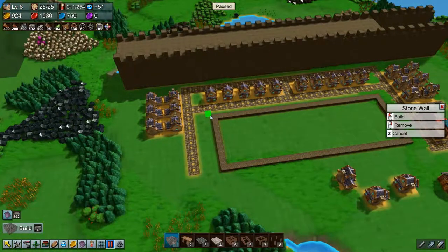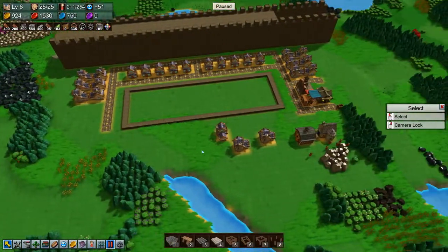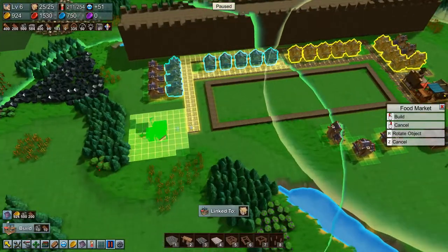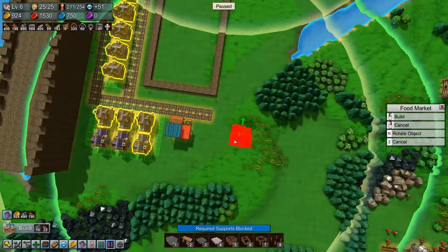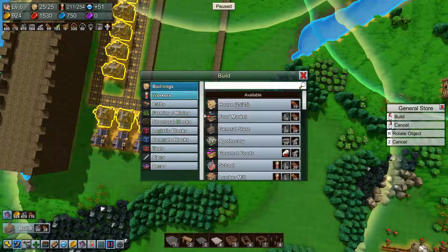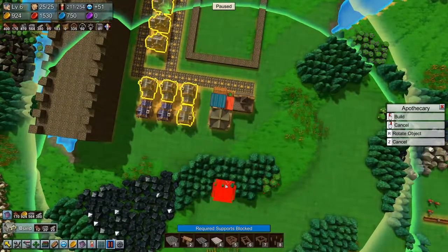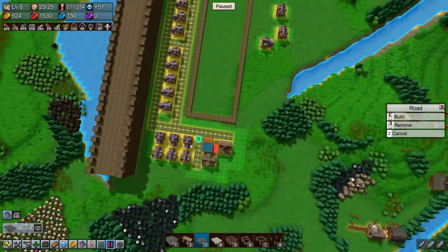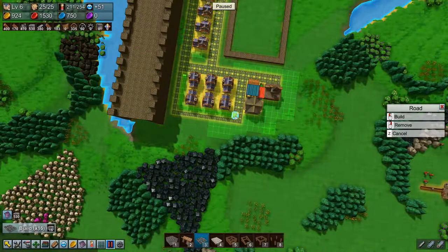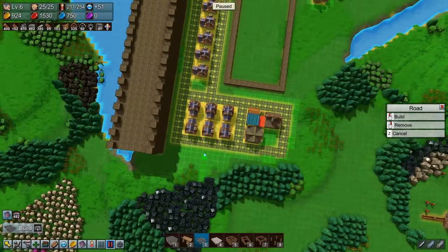Let's just put that out there. That is where we want it. Then we need to build a food market there, a general store there, an apothecary there, and then some roads down here. Of course we need roads all the way around here as well, and we might as well build them here as well, like so.